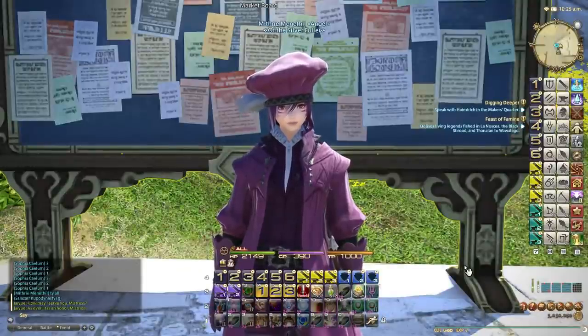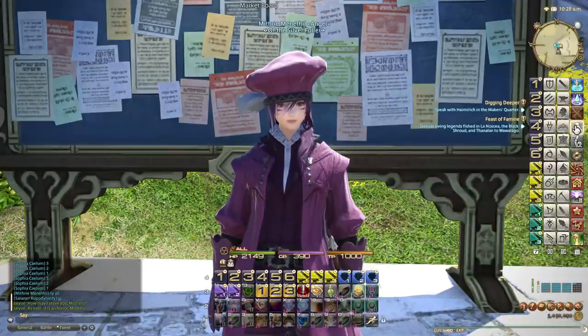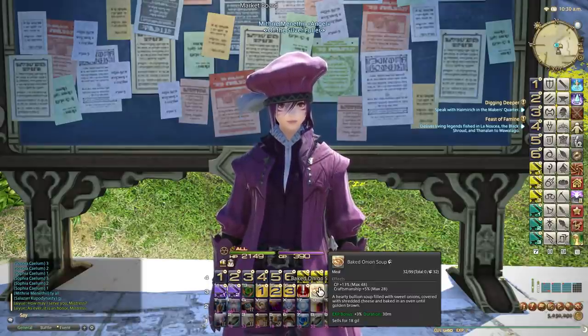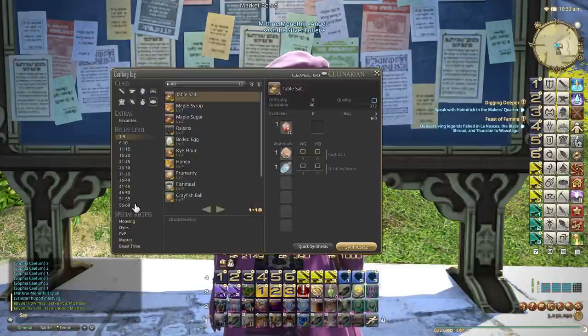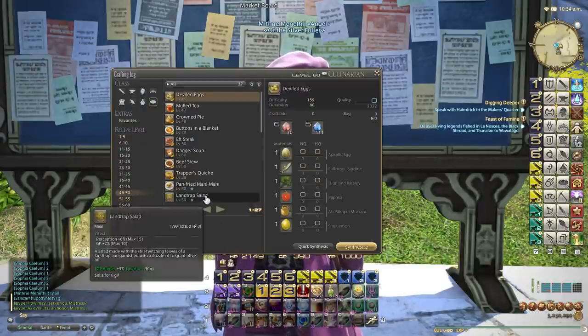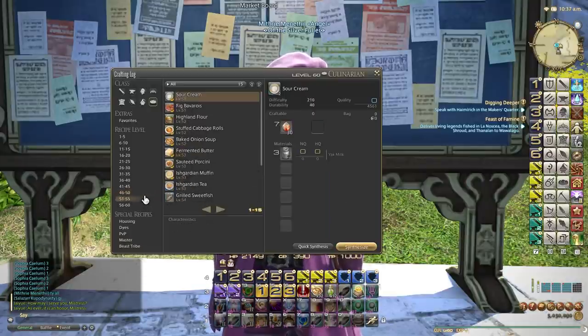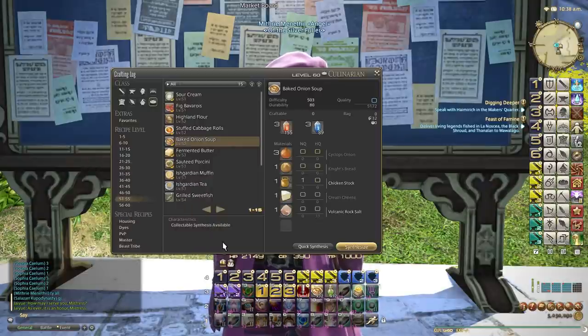Welcome back for another episode. In this episode we're covering Baked Onion Soup as my first item guide for Heavensward. Hello from Mithri. Baked Onion Soup has become the new CP food of choice - the high quality version gives up to 48 CP and also 28 craftsmanship. It comes as a nice upgrade to the level 50 best CP food. The reason I'm making this video is just to show you quickly and easily how to get all the mats.